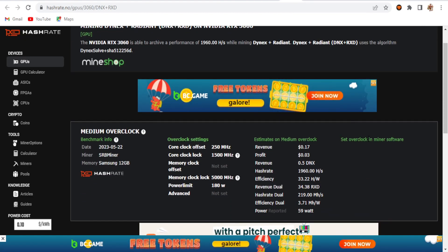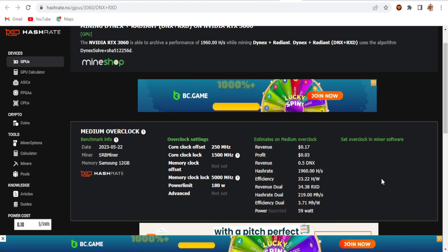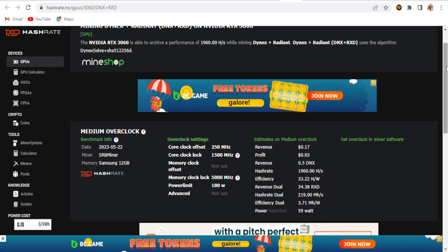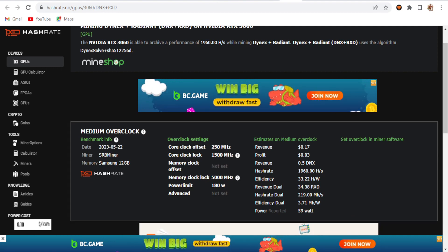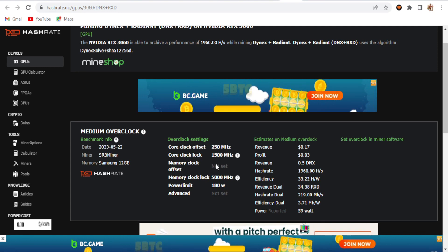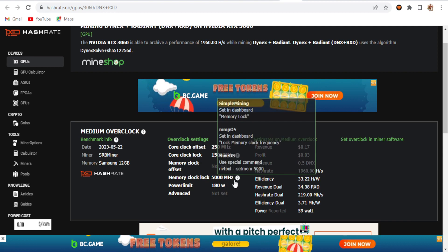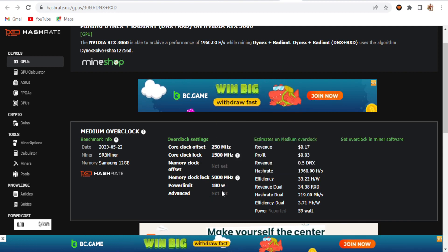This is the overclock setting for dual coin mining — you can check it out on hashed.no. The core clock offset is 250, core clock is 1500, memory clock is 5000, and power limit is 180. However, today I'm using different overclock settings in the flight sheet.